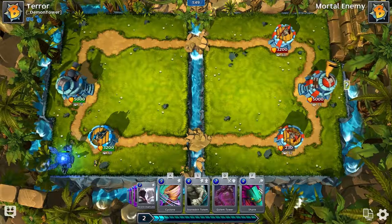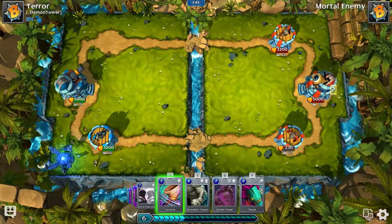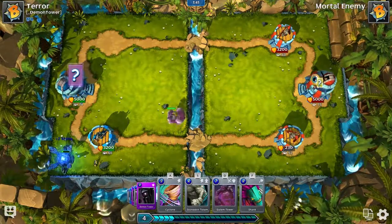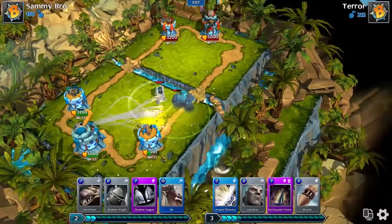There are 4 types of cards in Brawl of Ages: units, buildings, spells, and totems. Units and buildings can typically only be deployed on your side of the map, while spells and totems can be cast anywhere on the battlefield.